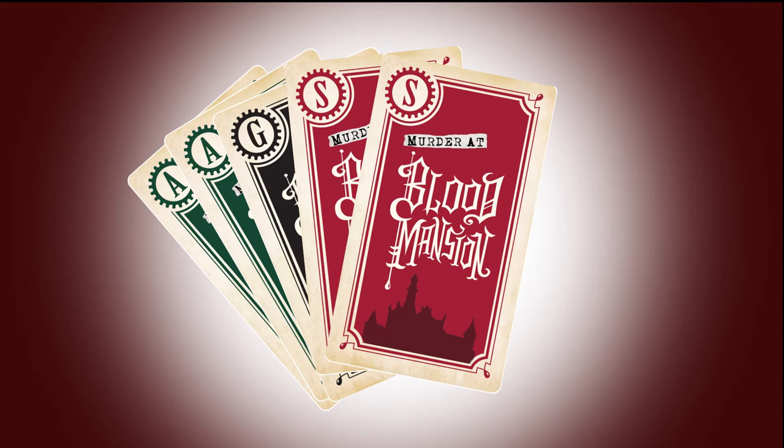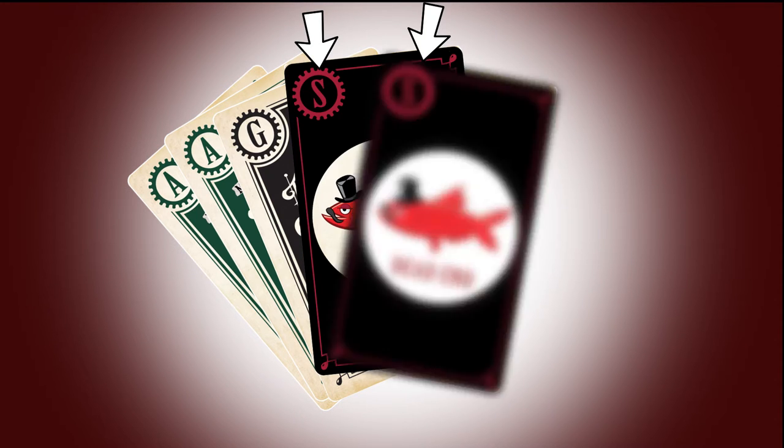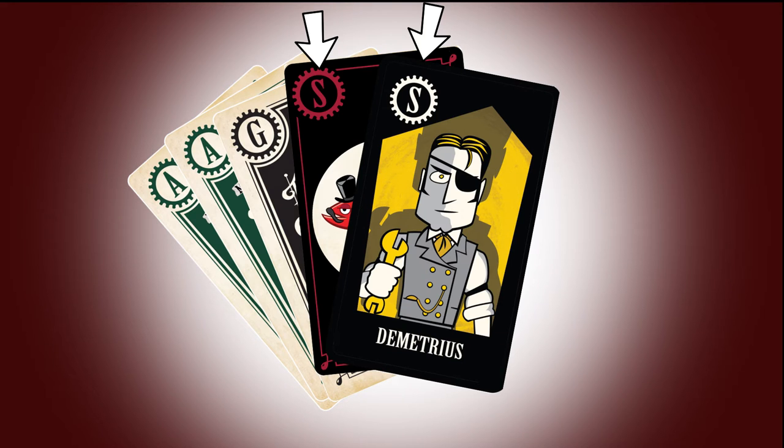For example, if Joe doesn't know the suspect and sees that Lisa has two suspect cards in her hand, it's possible that both are dead-end cards, or that even one card could be the actual suspect card.